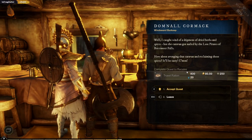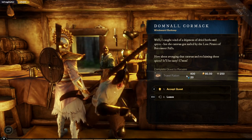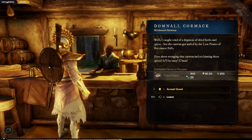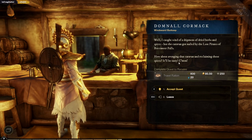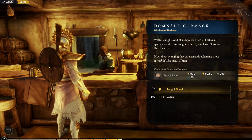And this time it's an opportunity to get a taste of spice and some good old-fashioned revenge. I caught wind of a shipment of dried herbs and spices but the caravan got nailed by the lost pirates of Buccaneer Falls. How about avenging that caravan and reclaiming those spices? It'll be tasty. All right, hopefully it's next to the other missions.